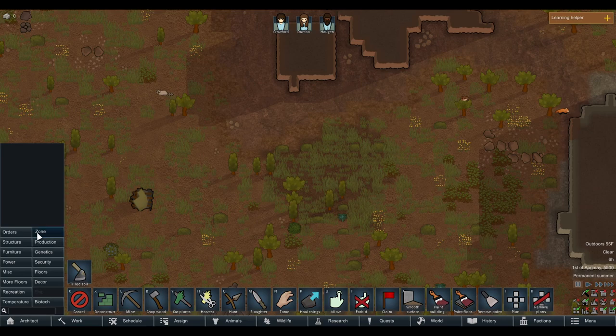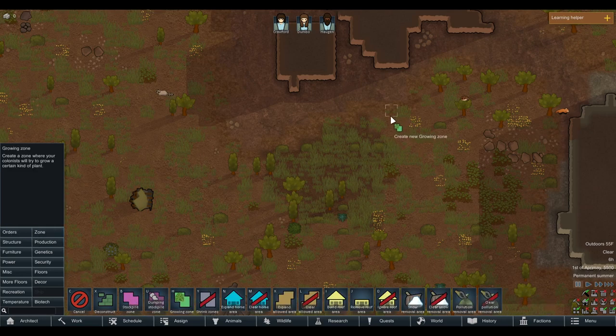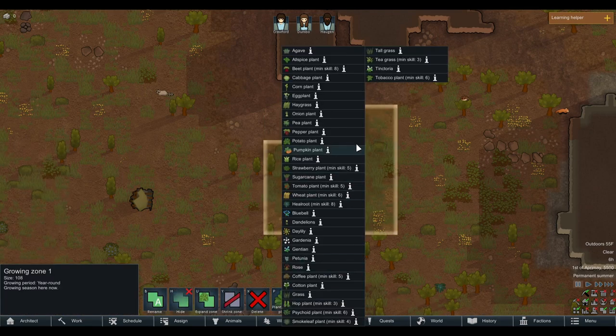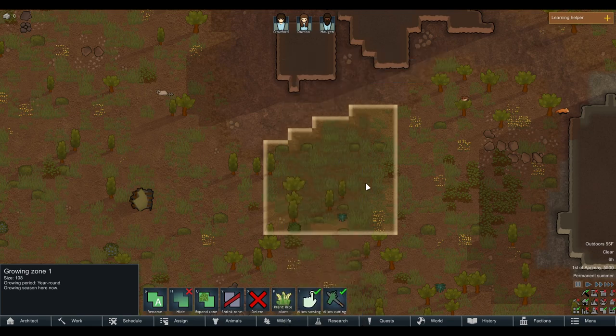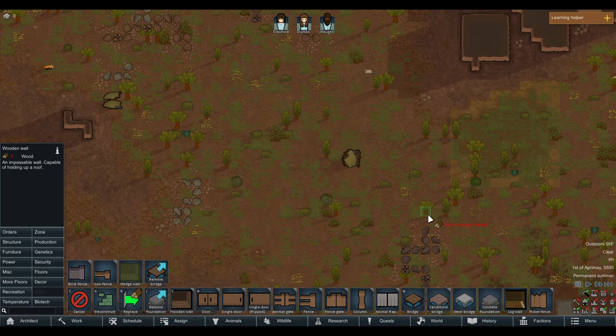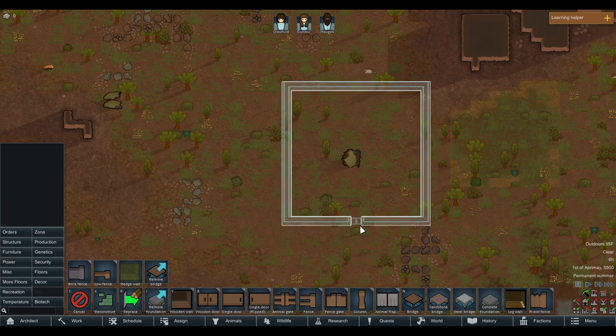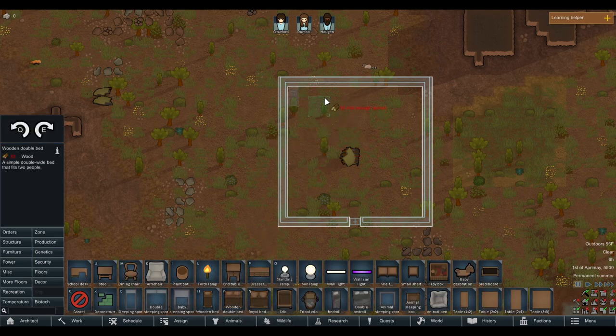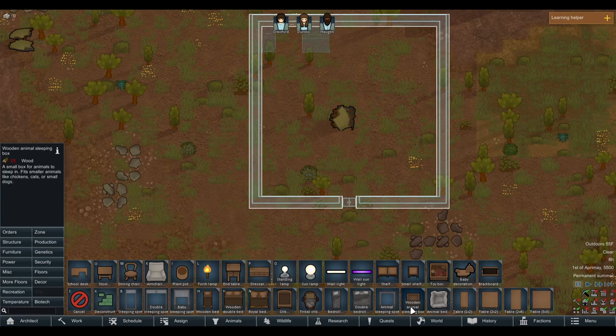Now we're just going to get some things started before we unpause. Let's start a growing zone — they're not very good at growing, so we're going to have to get right on that. This is a weird patch, so we'll just do that. We're going to plant some rice, then go to structure and build a big room. This is going to be our main building room for now — we're just going to put everything in there.